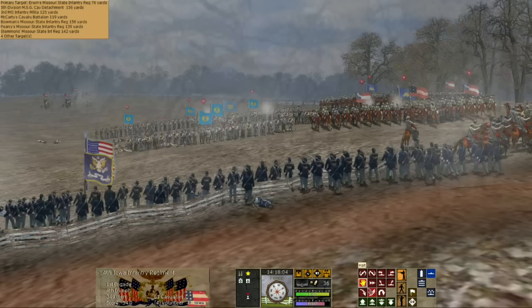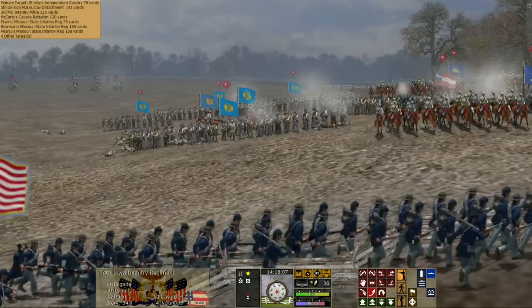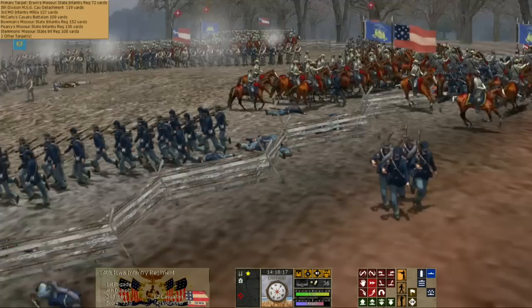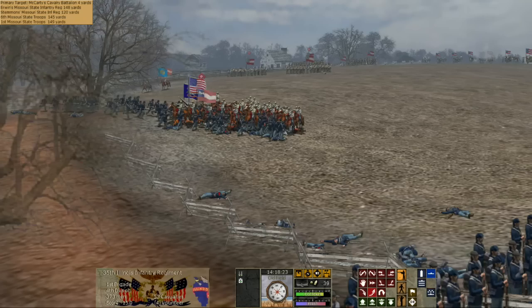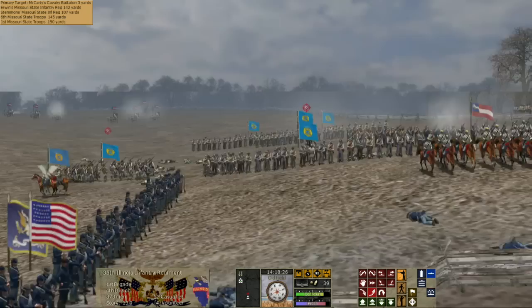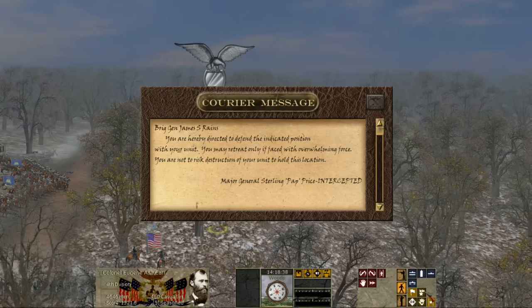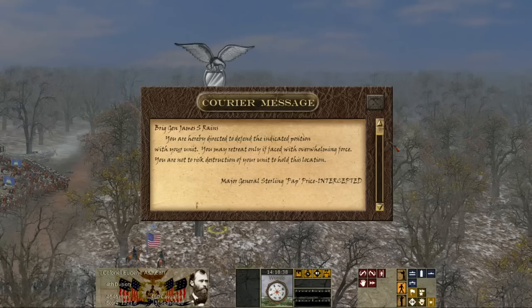The terrain in the East was often far more open, with better roads and better communication networks. In the West, there were not a lot of battles fought in a small area, so logistics were far more difficult, and the battles took place over a much larger and wider area. The terrain was much more heavily wooded — with the exception of the Wilderness area in the East — and a nightmare for command and control on either side. This is kind of one of those ways that the Battle of Pea Ridge was almost two separate battles on March 7th.